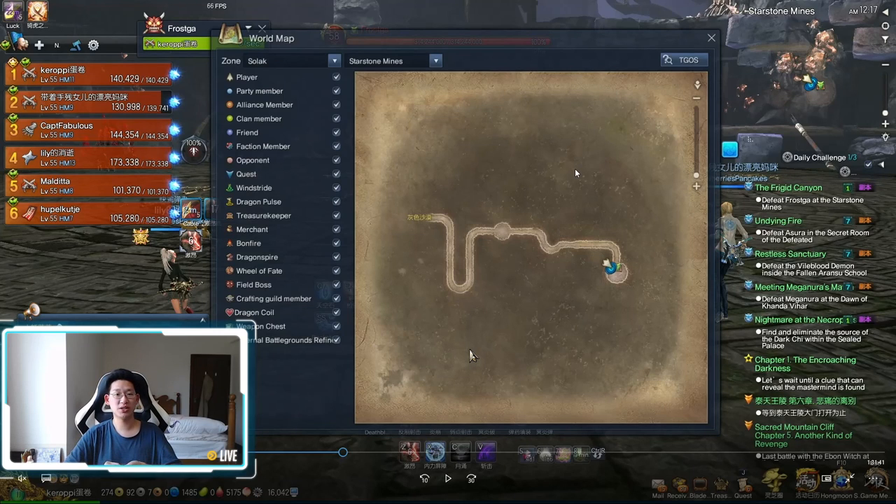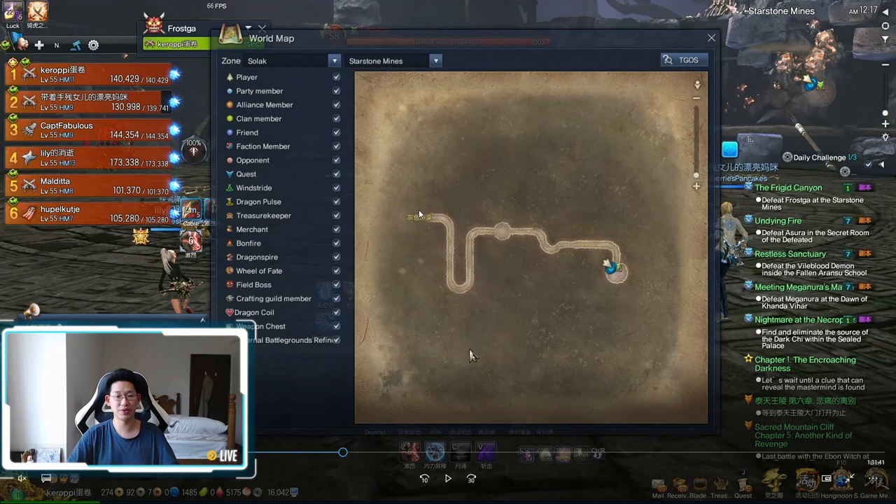Hello everyone. Today we're going to be talking about Starstone Mines. Starstone Mines is quite a simple map. It's very small — it's just one path and you just get to the boss.